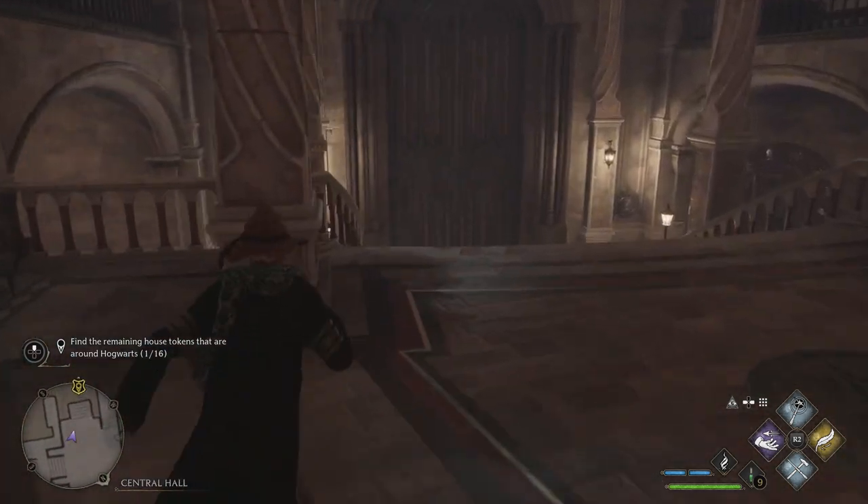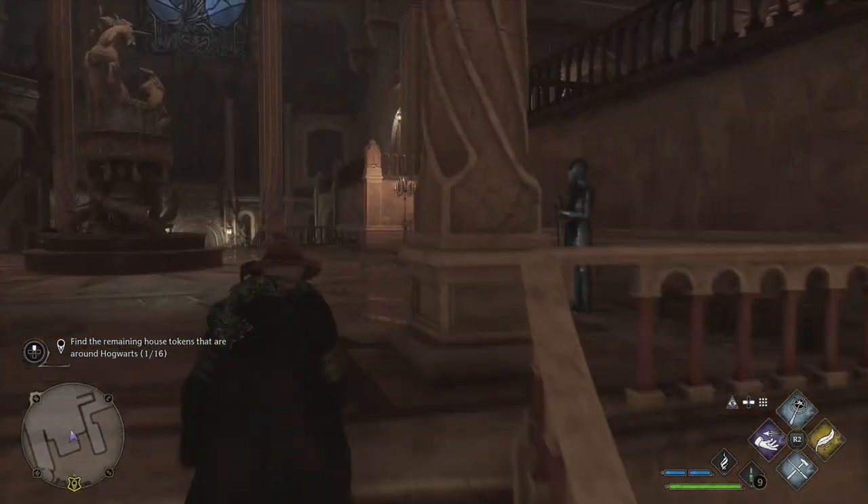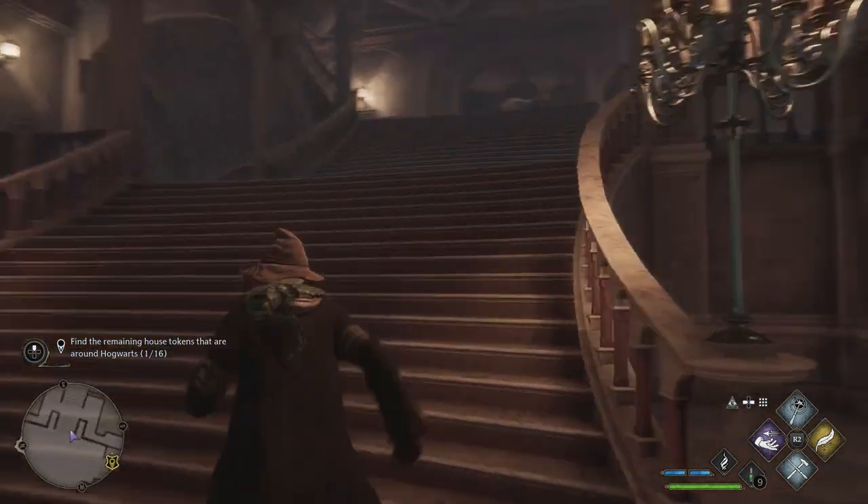Head down here first and you'll find the first key floating here. Then all you do is run straight to the edge of this corridor, right down to the other side, and you'll get the chest there.